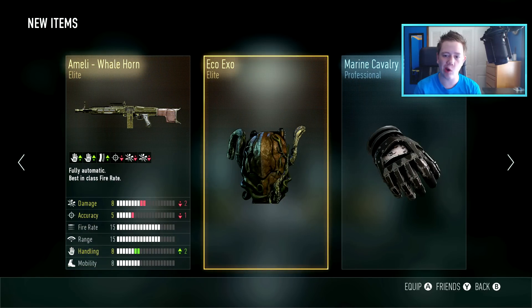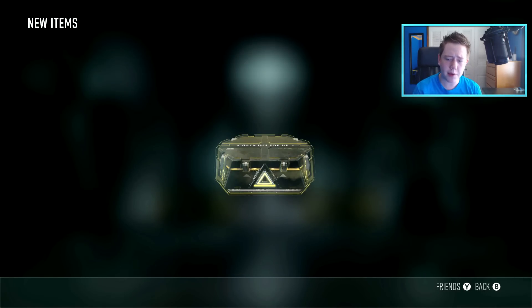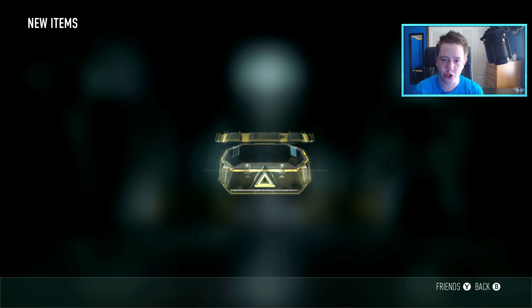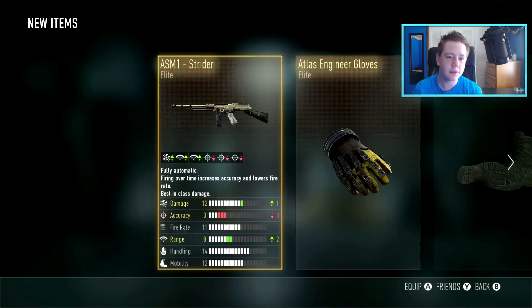The Eco X-O as well, and the Whale Horn - I think I already have that. Gear is cool and all, but I really really want some good weapons. The Bulldog Diplomacy, that doesn't look too good - that was kind of a junky supply drop. Ten left, engineer gloves.